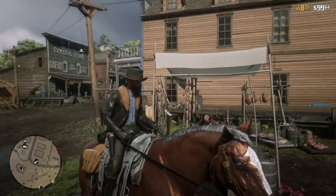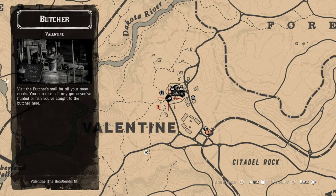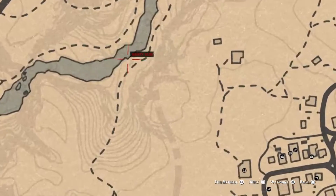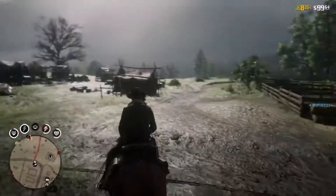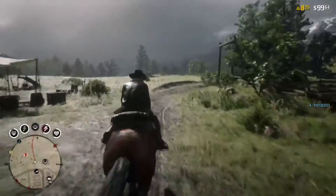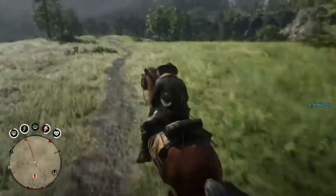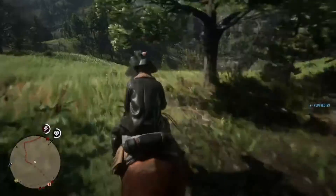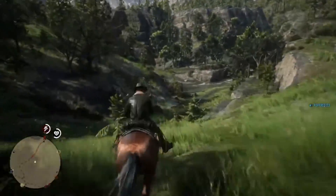What you're going to want to do is come to the town Valentine on the map, find this butcher here, and set a waypoint just below this little dip in the map. After you do that, follow the path shown on the map, make a right beside these trees, and follow it down.